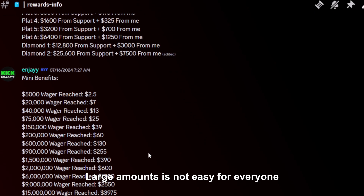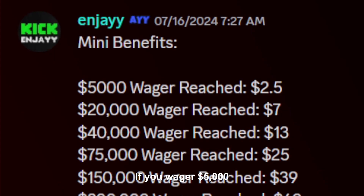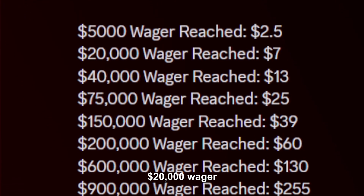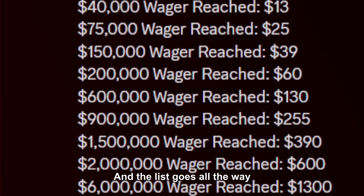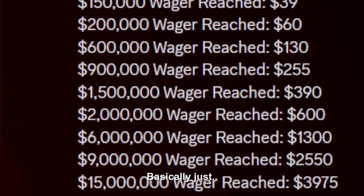I know wagering these large amounts is not easy for everyone, which is why we have many benefits. You'll love this one. If you wager $5,000, you get $2.50 rewarded to you. $20,000 wager gets you $7, $40,000 wager gets you $13, and the list goes all the way until $15 million. The rewards would basically just never run out.